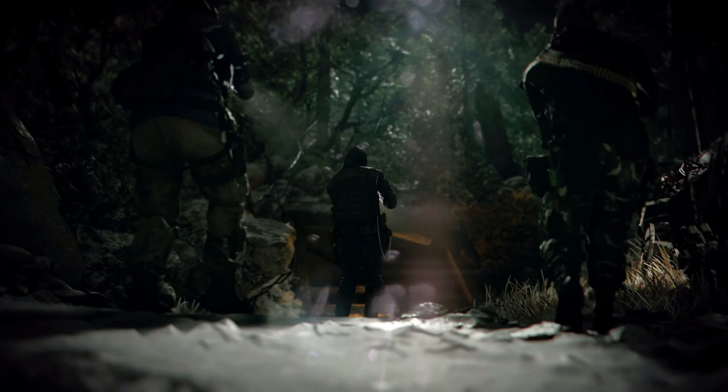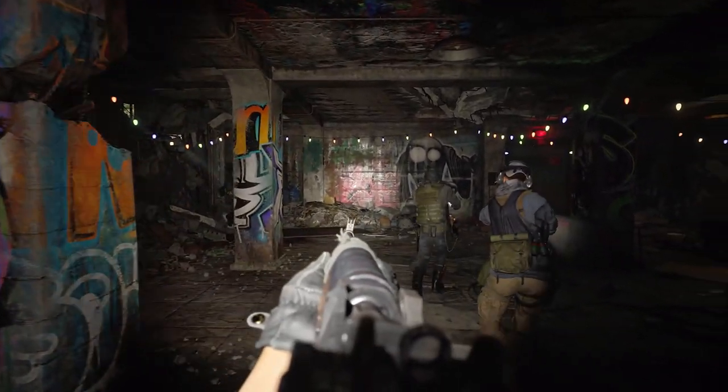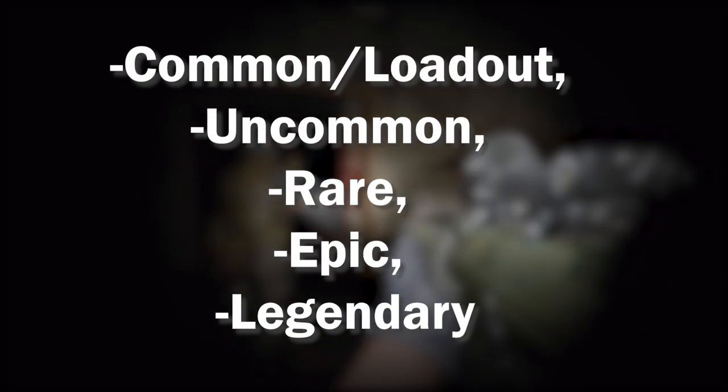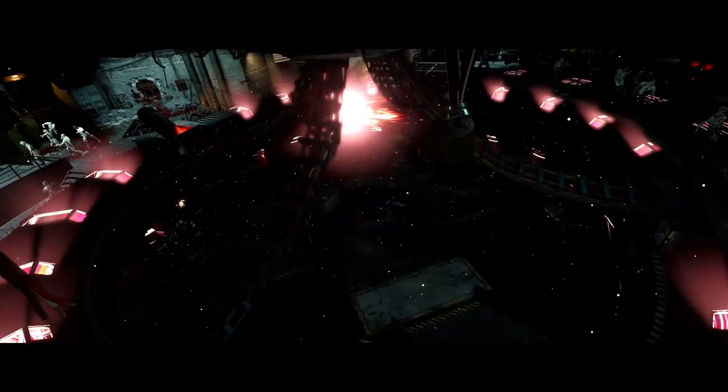Now let's get onto weapon rarities. Survival in zombies is all about the weapons. In previous iterations, players were left trying to figure out which weapons were top tier based on wall buy price or mystery box rolls. This time the new weapon rarity system gives every weapon a path to greatness. Weapons come in 5 tiers of rarity: Common/Loadout, Uncommon, Rare, Epic, and Legendary. Each tier increases damage and determines how many randomized attachments come along.